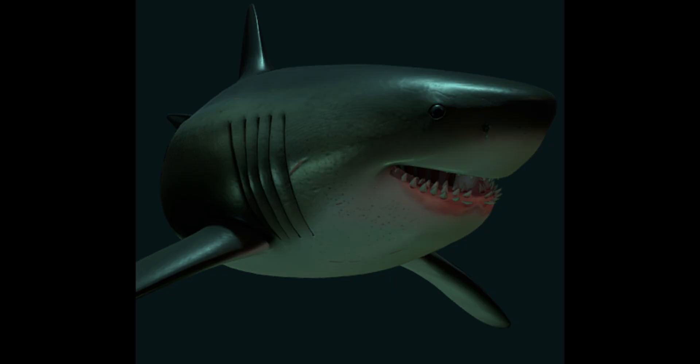Now let's move on to bite force. It would definitely go to Jack Cooper's megalodon. Even though it's smaller, as discussed before it's noticeably more muscular. It would have more muscles in its jaws, making its bite force more powerful. Evo Incarnate's would still have a pretty powerful bite force, but it would not be to the same extent as Jack Cooper's since its jaws would be less robust and less muscular.